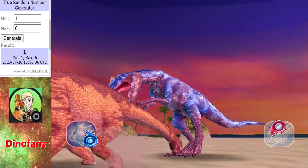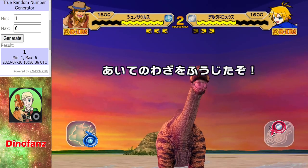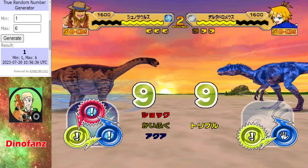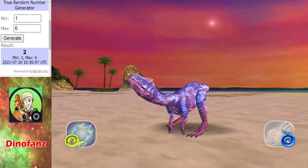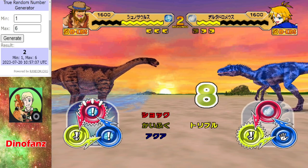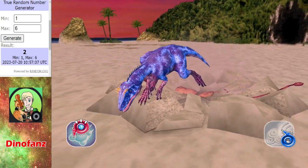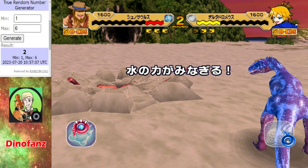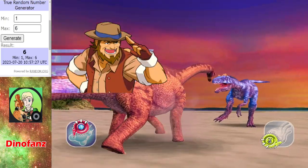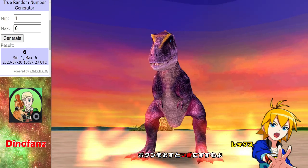How long will the Shoonasaurus last? Another light recovery — this is going very well for Dino Fans. Can he defeat this Delta Dromias? And I should point out if he does, Despletosaurus is coming in next, and Shoonasaurus will have type advantage. Shockwave has definitely helped him out. From the Delta Dromias, light recovery won't be able to save the day this time. An aqua vortex — he gets a crit. That's another two points for Dino Fans.